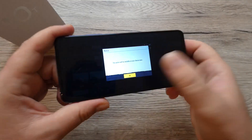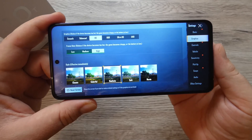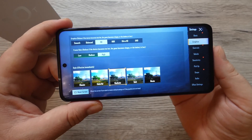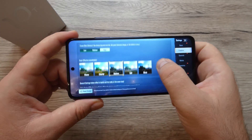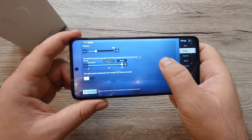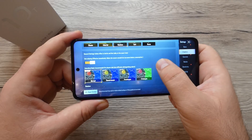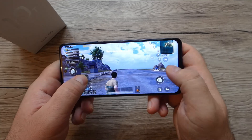HDR is not available on this device, so for PUBG Mobile we can only put graphics on HD and frame rate on High. Realistic mode is also on, along with everything else ticked such as shadows. Let's go back and play.